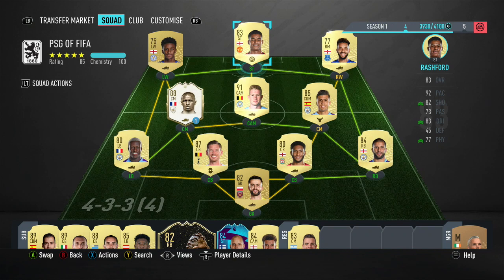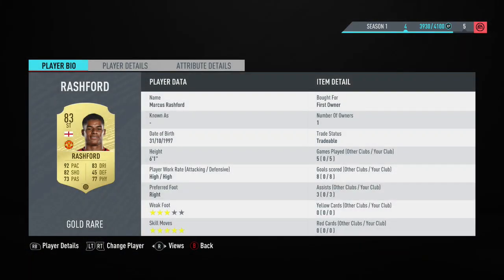Interestingly, I don't know why he's been given a striker card. I'm pretty sure he actually plays on the wing mostly now for Man United, and it's Martial that plays as a striker this season, yet Martial's listed as a winger. Unless I'm getting completely mixed up there, but let me know in the comment section.